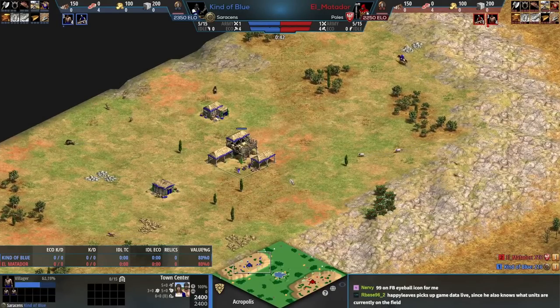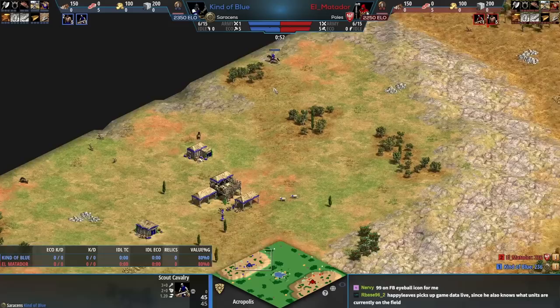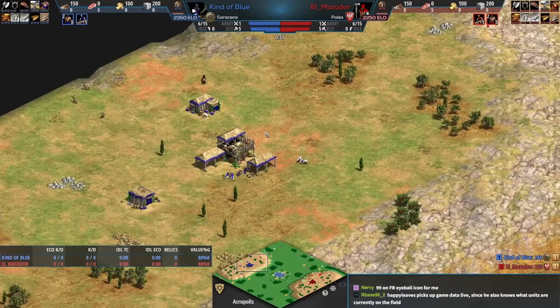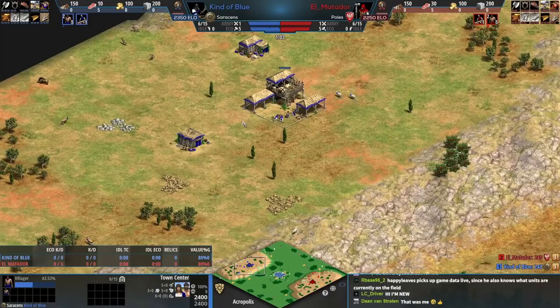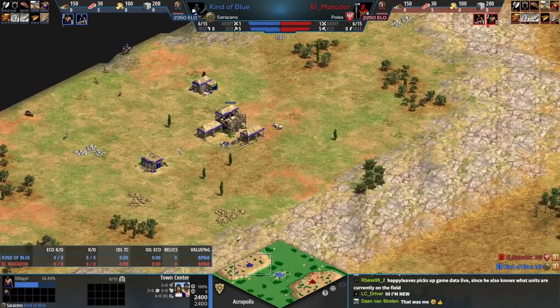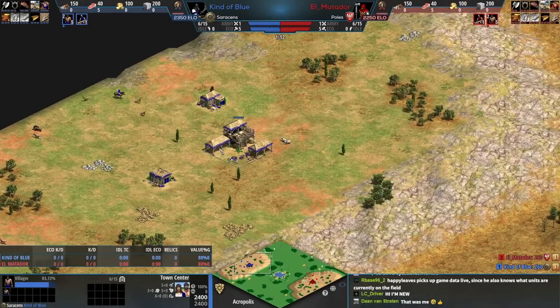Alright ladies and gents, welcome to some Acropolis - played this map twice yesterday. It's a map I like a lot. It can be very complicated for players, with lots of different talking points despite being primarily a land map, which high-level players tend to stick to in Age of Empires 2. In blue we've got Kind of Blue, which is fitting.